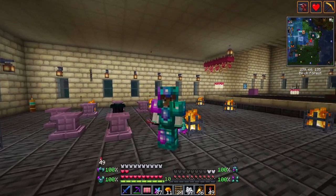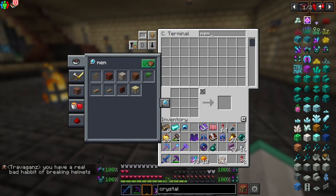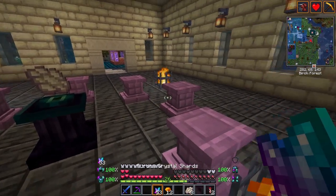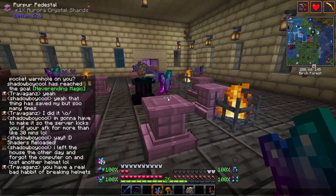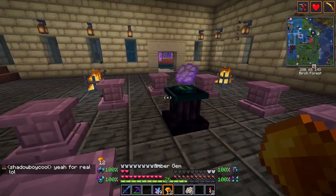This armor set gives a few buffs, including two extra hearts and regen. Next, you can craft some Crystallite Elytra. This will also require an amber gem and aurora crystals, but also some enchanted membranes. These can be crafted by using the infusion pedestal with phantom membranes in the center, with aurora crystals surrounding it.